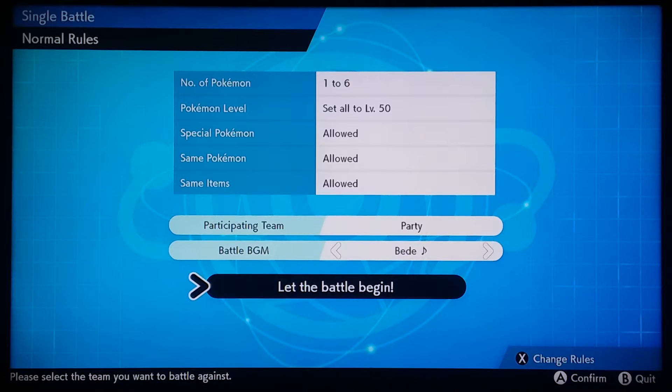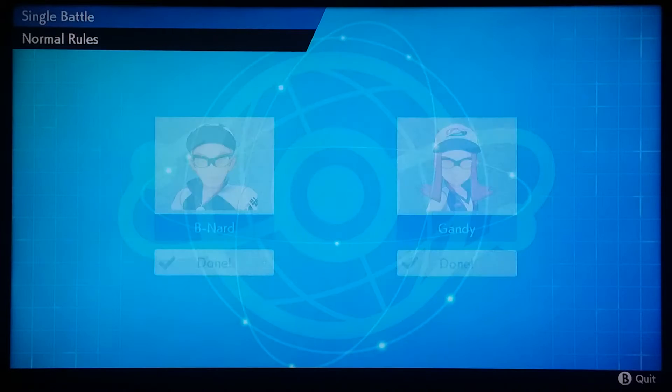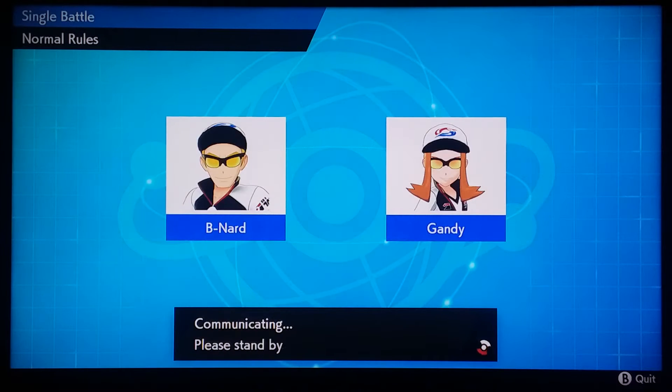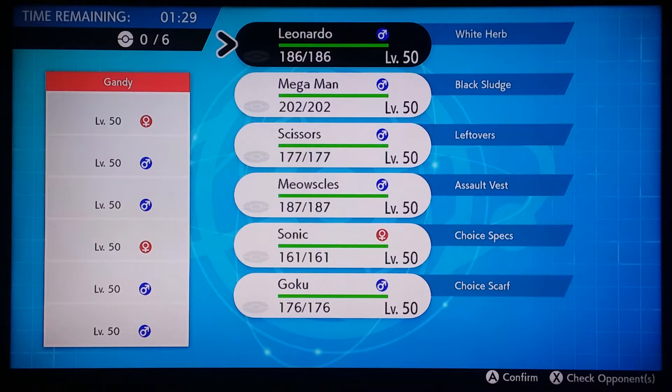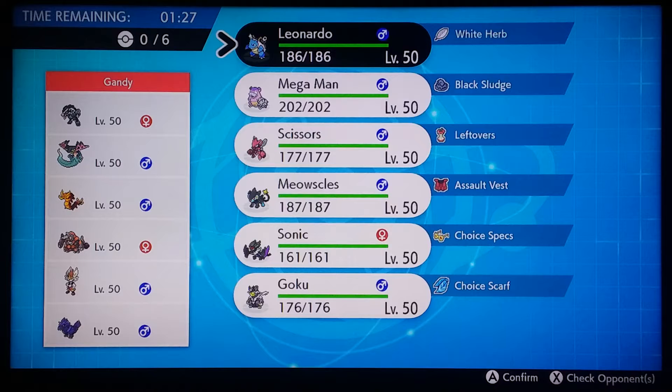Hey everybody, Captain Beenard back here with another Wi-Fi battle. So today we have a battle against SkepGandy, slash Skep, slash Gandy — the legendary and infamous one from battles past in Ultra Sun and Ultra Moon. This is actually our first ever game here on Sword and Shield, and it is kind of a milestone because it is my 50th battle here on Sword and Shield. Getting to face an old opponent I haven't faced in quite some time is also pretty cool.